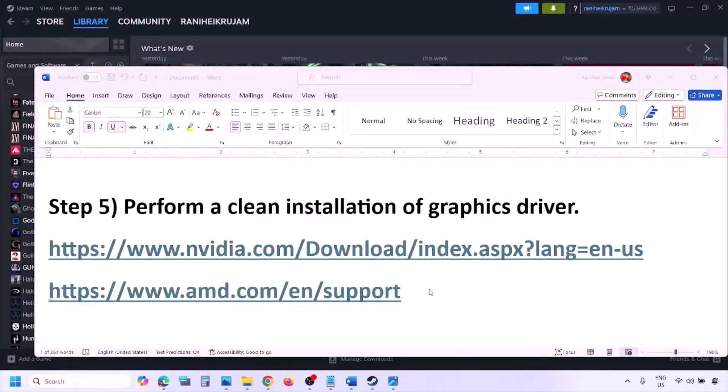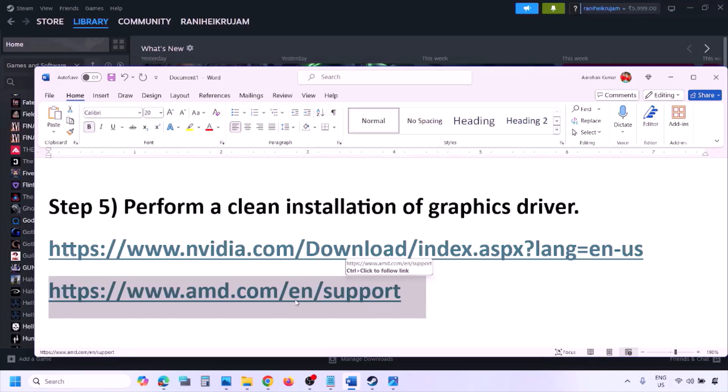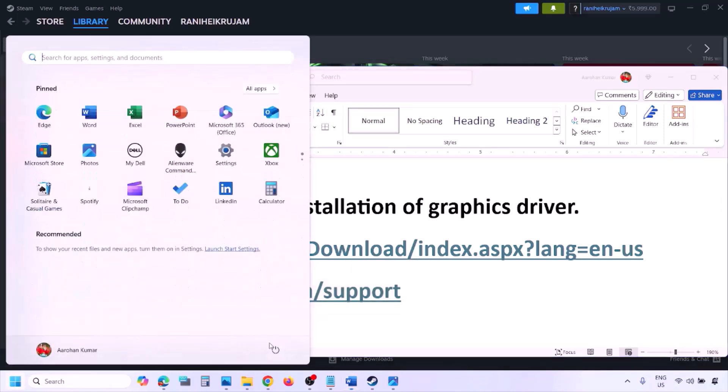For AMD card users, first uninstall the current graphics card driver, restart your computer, then go to the AMD website, select your graphics card, download and install the latest driver, and restart your computer.